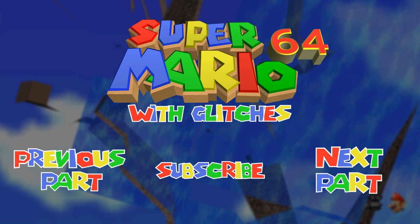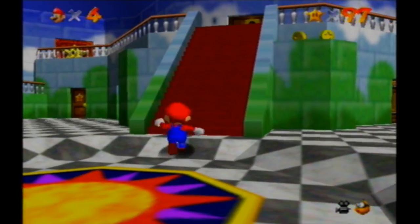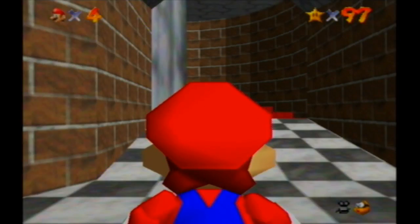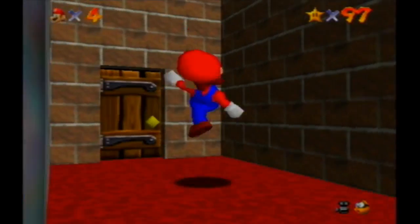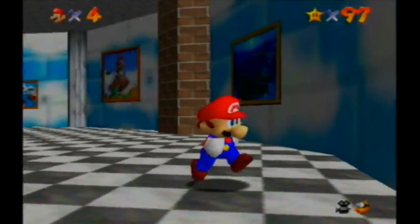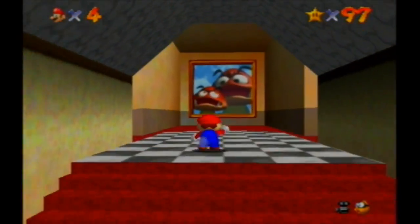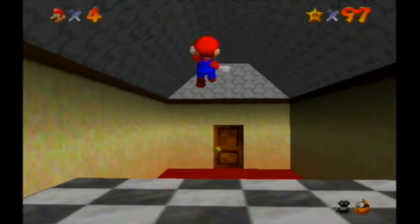Hi everyone, welcome back to Super Mario 64 with Glitches. In the last part, I did Tiktok Clock, or Tiktok Terrible as I appropriately titled the video. Don't like that level. In this video I'm going to do Tiny Huge Island, and there's quite a lot of stuff to say about this stage. When I was younger this was probably my least favourite stage, and now as an adult I can't really imagine why, when stages like Tiktok Clock and Rainbow Ride exist.